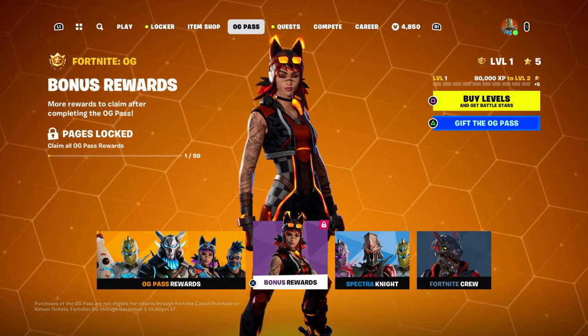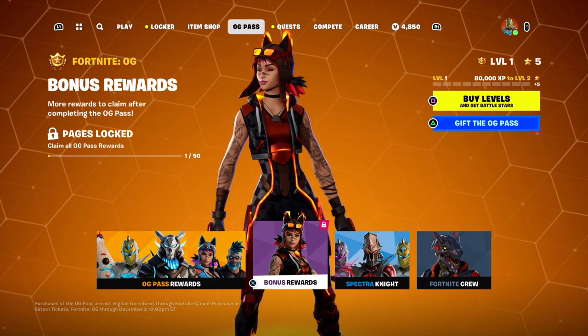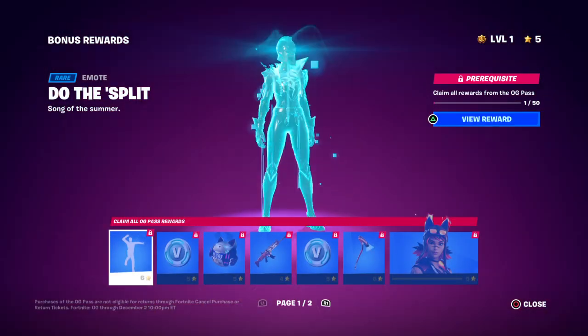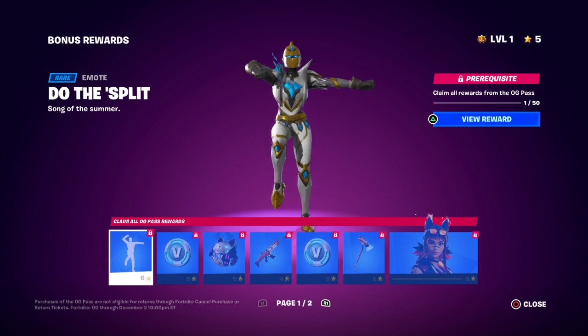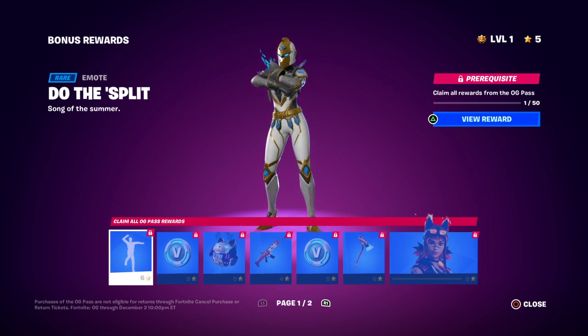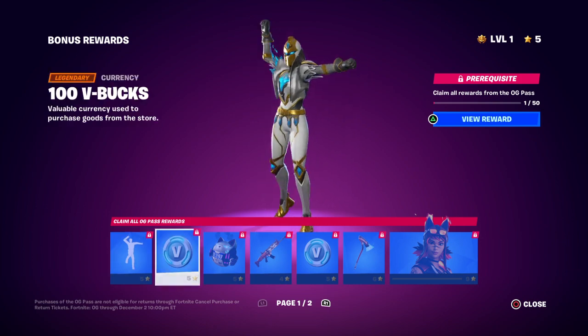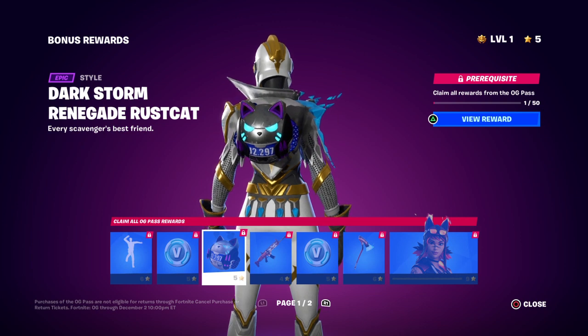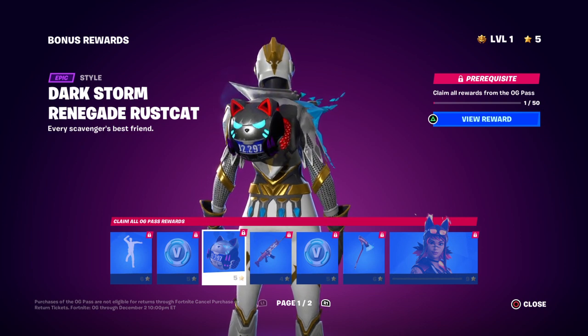Alright, what's up everybody! So now I'm gonna review the bonus awards and the Spectra Night. I have yet to look at this, so this is the brand new emote you get from the bonus rewards. Let's get some V-bucks — you get another version of the back bling, the Rust Cat.